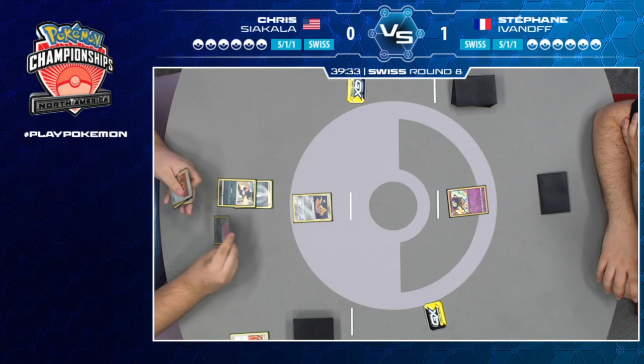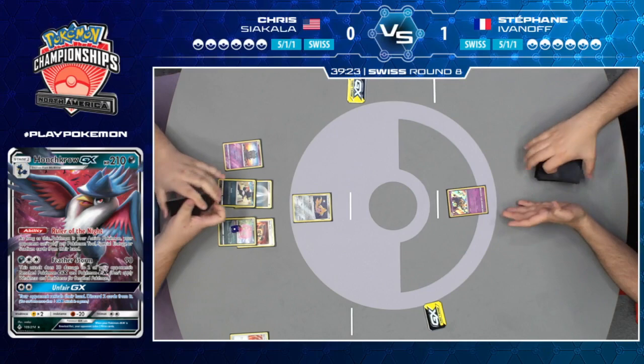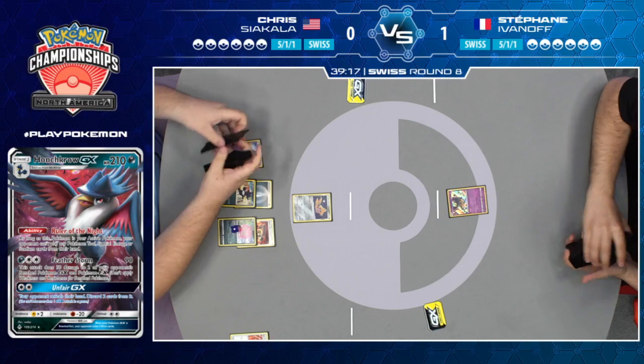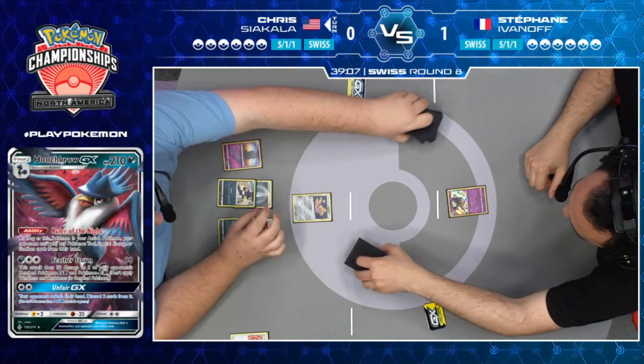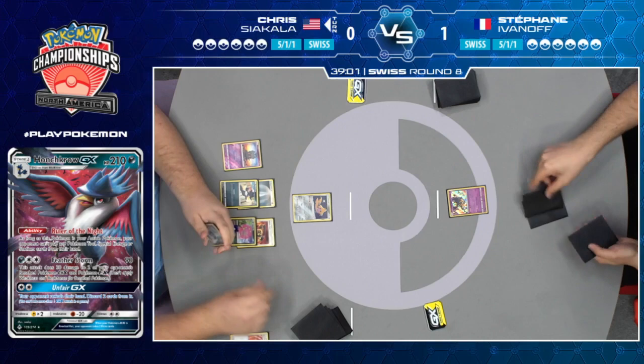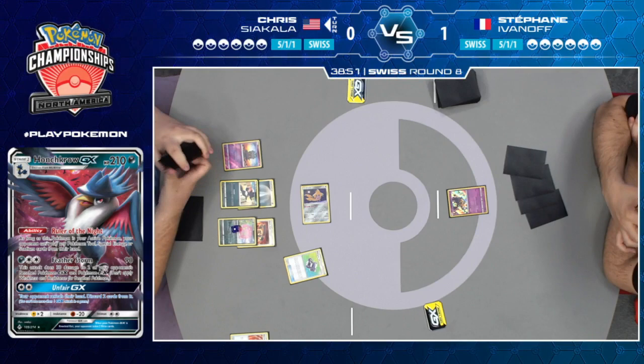Chris gets to go first here. Stefan looks at Murkrow and goes, 'Uh-oh.' A pretty strong start from Chris — he gets to Let Loose with Jirachi active. That's what the doctor ordered if you want to win game two. This game might not last long. Stefan started with his worst opener, the Giratina, which is used for some cute Distortion Door plays. You can always just trade it away with Zoroark GX. There's no way to attack with it in this deck — it's just used for that ability, which can be used in some tricky spots.